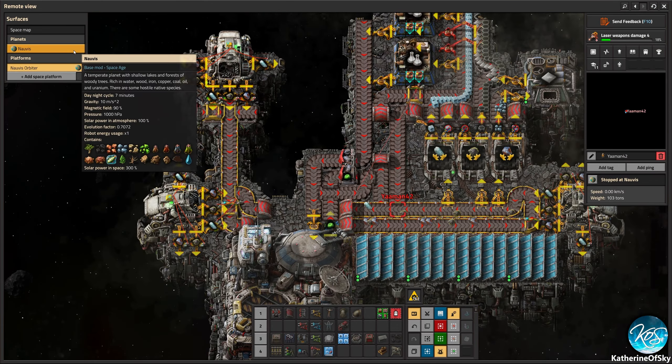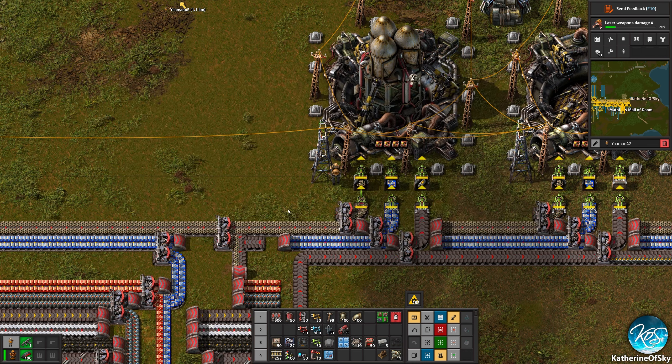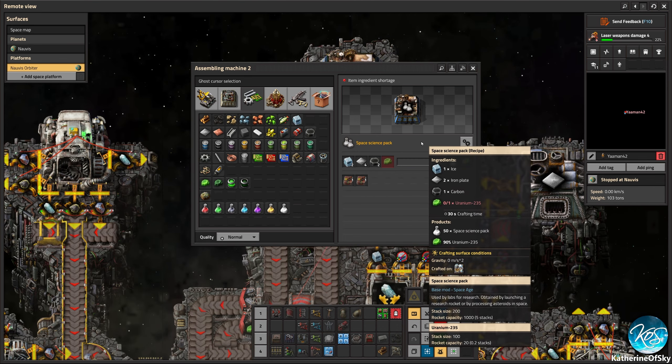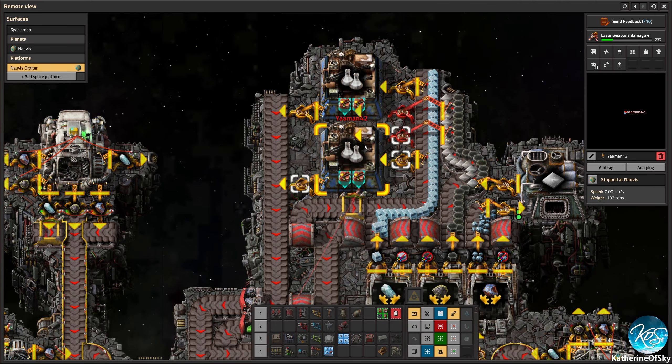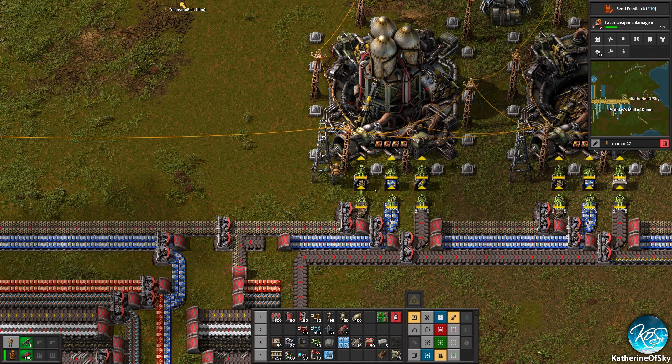I don't think we need anything else on the space platform other than the uranium. The uranium will make us science — crazy amounts of science. If you look at the thingies, look at how much science we get: uranium-235 and then you get 50 for each craft. That's far better. And there's a 90% chance to get the uranium back. It's very exciting.